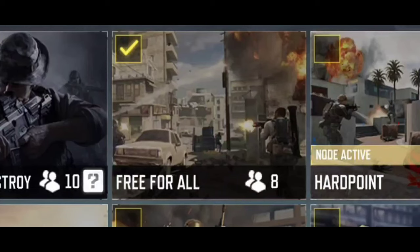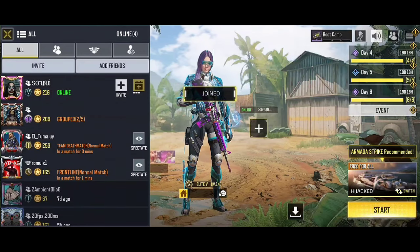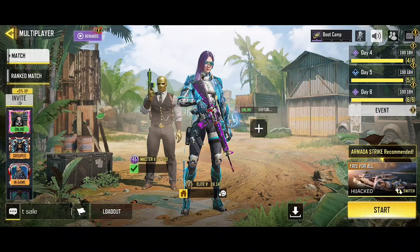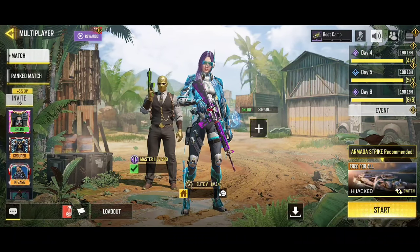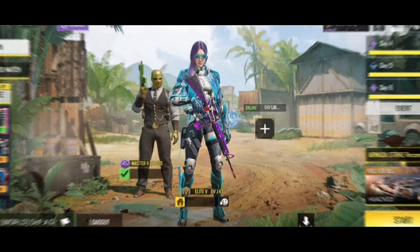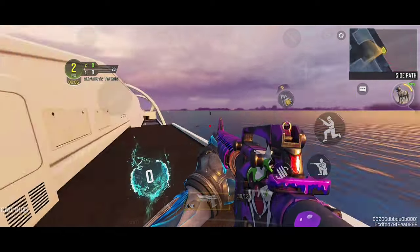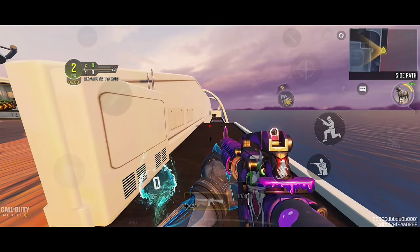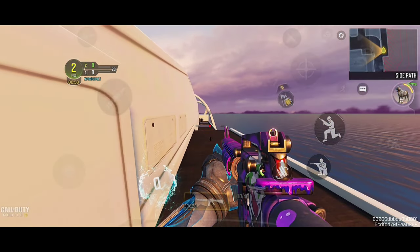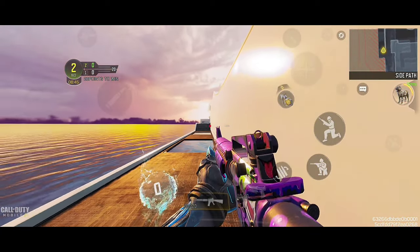You will need to use Free For All mode on the map Hijacked — the boat map. Coordinate with your friend and turn on chat so he can position himself in the right places. In public matches in this mode the lobby fills more easily. When starting the game, go to the side of the boat. You and your friend must position — one here in this place, and the other one here — and crouch down so as not to be seen.